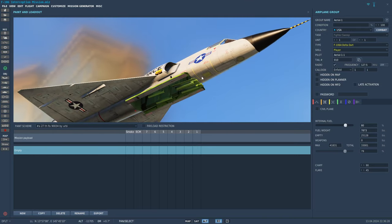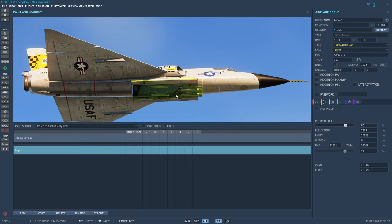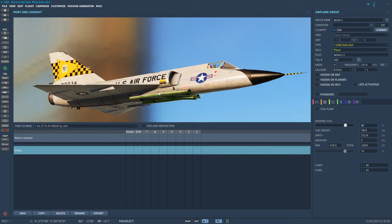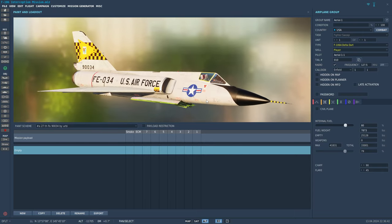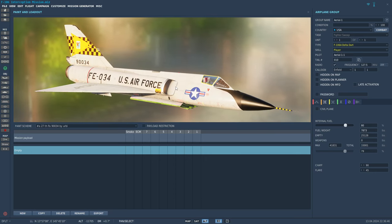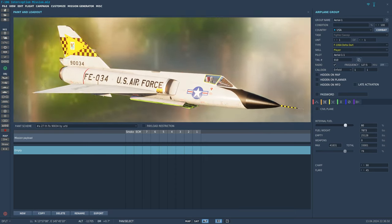The other thing is this aircraft does not have a gun. That was something else that they added in place of the Genie on the six-shooter project. Unfortunately, that's not modeled here. Hopefully VSN will go and add that later, because this thing really could use a 20mm Falcon, which is what the six-shooter project added to it.